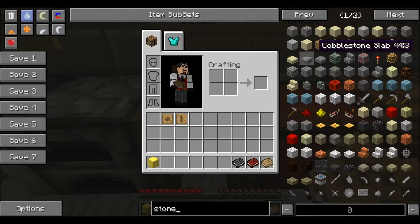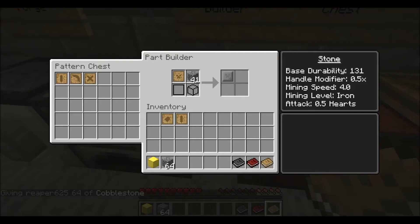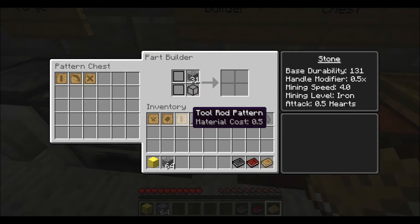Let's do cobblestone — you can make parts out of a lot of different things. I had some cobblestone in there, so we're going to use cobblestone in this case. Over here on the right, this gives you the stats of the material you're using: base durability, handle modifier, mining speed, mining level, and attack. Obviously the better material you use, the higher these numbers are going to be. In this case we're just going to use stone, so we put our pattern in here and grab the finished product. The tool rod only used half a cobblestone, so that leaves a stone shard left over that we could make another tool rod out of if we wanted to.